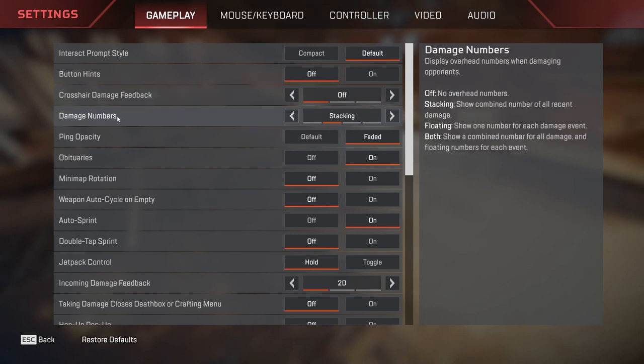So I have set crosshair damage feedback to off. Damage number is actually an important setting. I have set it to stacking. You can also set it to floating or both. Setting it to stacking will help you because the numbers get stacked and added up, giving you a more precise damage number — exactly what damage you dealt to the enemy. Floating means numbers keep going and you have to add them up manually. So stacking is way better. Keep it at stacking.